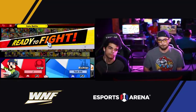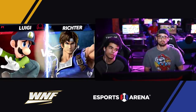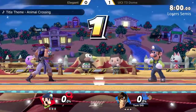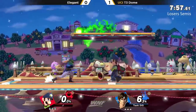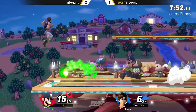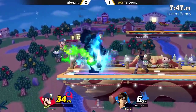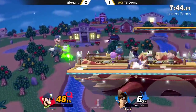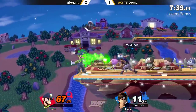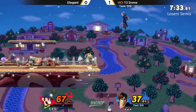Smashville going to be the pick here. We have Luigi versus Richter once again. Elegant a little bit not too happy with that game one — going to need a reset for game two here on Smashville. They also have Green Fireball, but it clanks with the whip. Elegant saying you can do it, but I can do it too — I don't want to approach you either. We're just going to have a staring contest for a little bit, but it seems to be in favor of T3 Dome. Elegant already sitting at 67%. Sends the cross back with the Green Fire — very nice from Elegant, and dash attack just to confirm off of the missed tech.